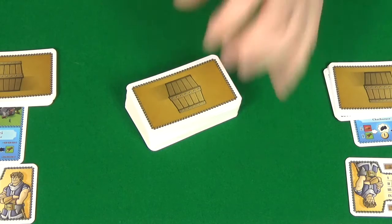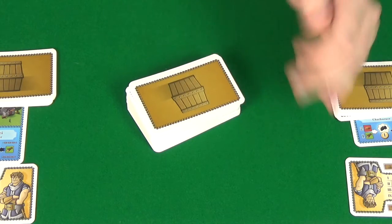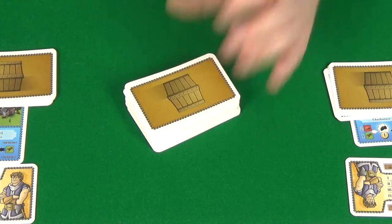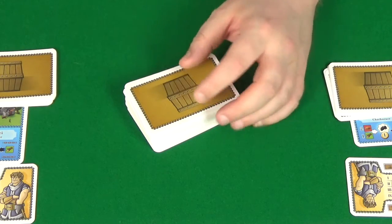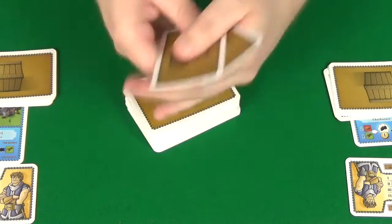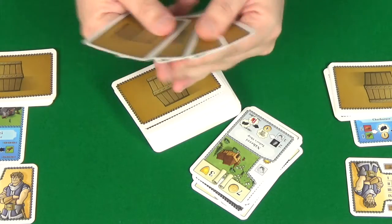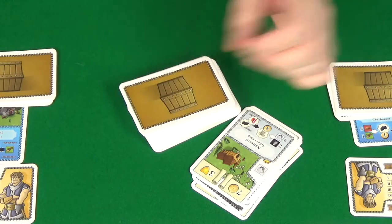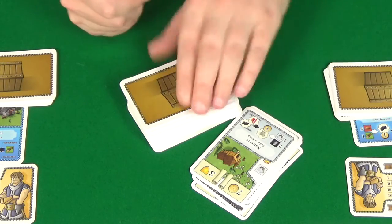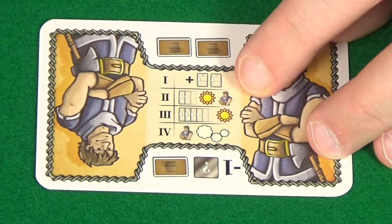Each round has an active player who acts as the dealer and will be the first player; this passes clockwise around the table at the end of each round. At the start of each round, each player can choose to discard their entire hand of cards in order to draw an equal number of cards blindly off the top of the deck. Once that's done, your active player deals two cards to each player, which go into their hands. That is phase one, as shown on your worker card.